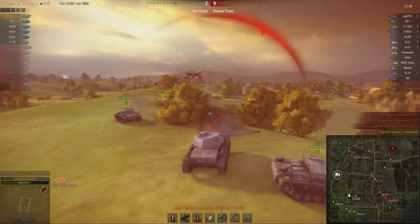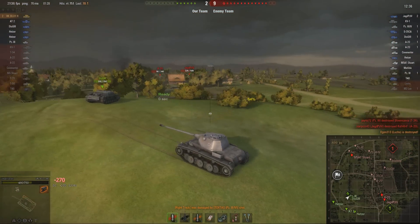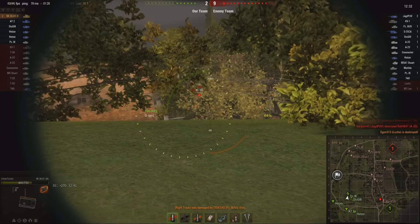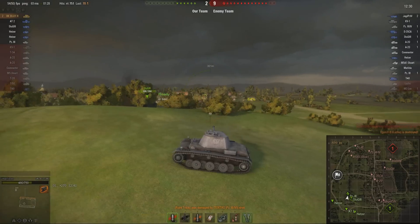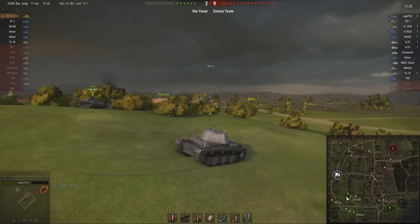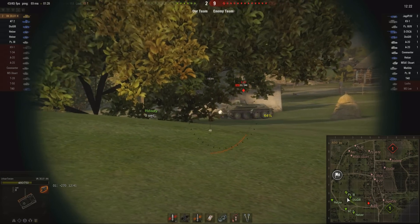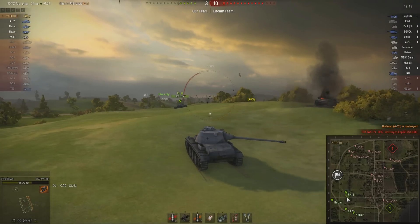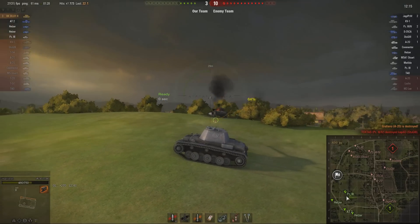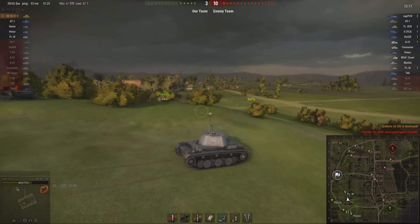There's his second kill - oh, he's taken a hit! A Panzer 3/4 shooting at him, and a Stuart taking pot shots. As you can see, you only have 750 health in this thing. He's taken one hit for 270 damage, but it's only a tier 6 game. Oh, there was an A20! Our Stug's just been nailed. The team is getting its arse kicked - he is the only person to score any kills so far; they're losing 3 to 10.